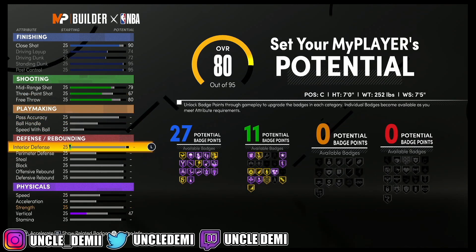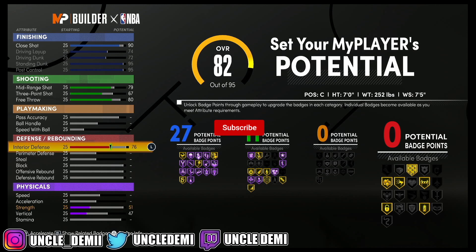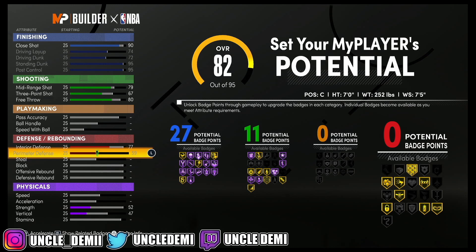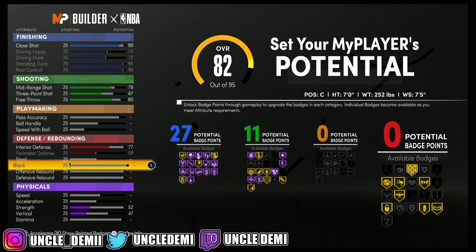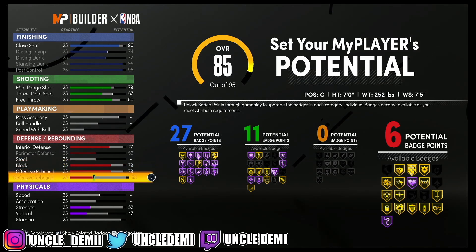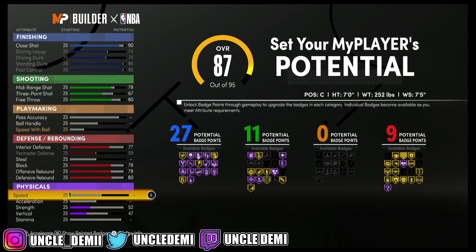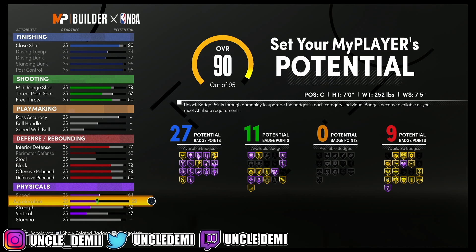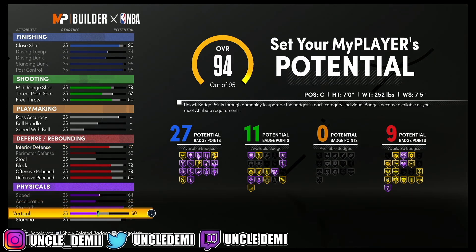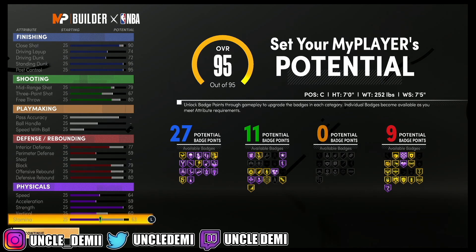We're going to skip all the playmaking. Then we're going to go 77 on the interior defense, 59 on perimeter defense — actually I will max out the perimeter defense. Then we're going to go 79 on the block, 79 on the offensive rebound, and we're actually able to eclipse 80 on the defensive rebound. Then we're going to max out the speed and acceleration, and go all the way out with the strength.